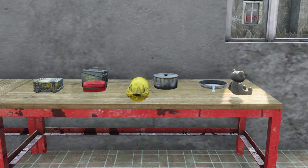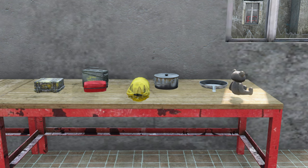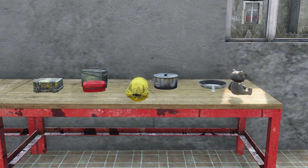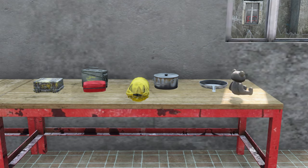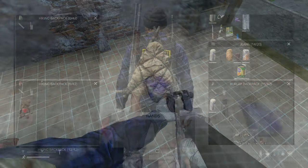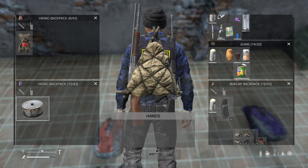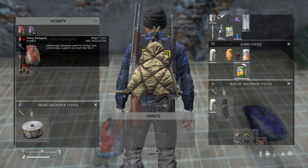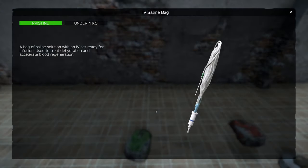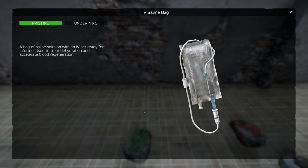To take it a step further, I will put what I call an emergency healing setup into a protector case, first aid pouch, dry bag, or even a teddy bear. If my backpack takes a whole bunch of damage and everything gets ruined inside, that case will help keep the items inside in good working order, so you always have that backup medical set to fall back on. A full saline bag in the case is a welcome addition as well — if you have a whole bunch of blood loss, that will help you regenerate your blood and give you that color back.